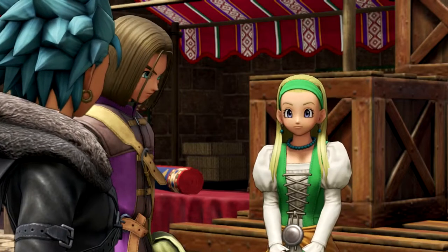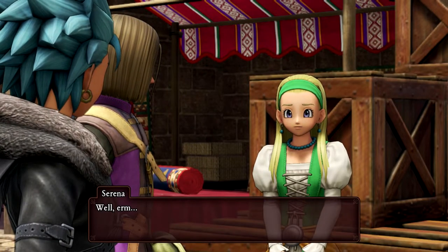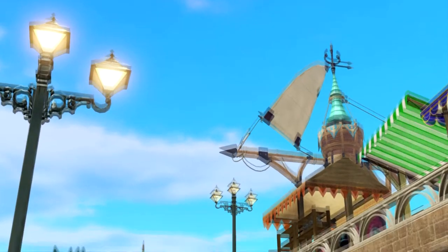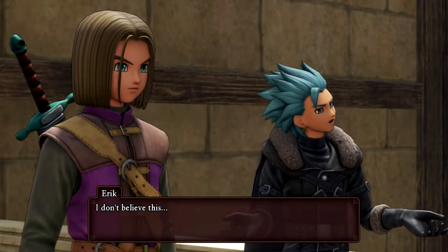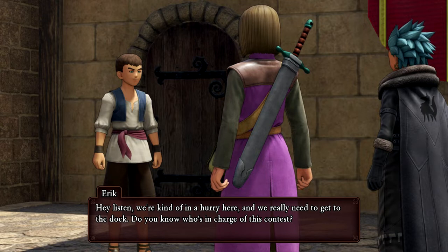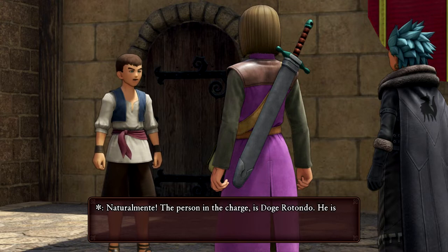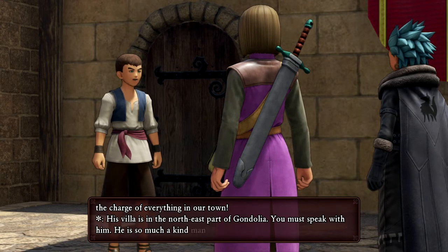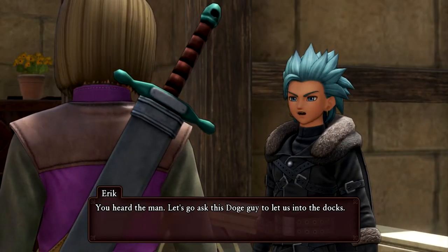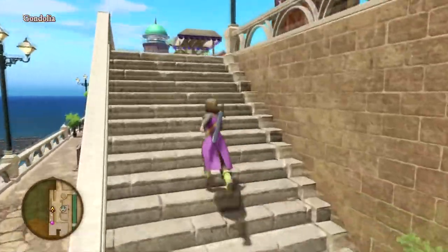'Seriously, we're not here on holiday — we're supposed to be looking for the rainbow. Right, Serena?' 'Well, we can't leave until the contest is over anyway.' They're going to be going shopping — look at Veronica skipping over! 'Listen, we're kind of in a hurry here and we really need to get to the...' 'Do you know who's in charge of this contest?' 'Naturalmente — the person in charge is Doge Rotondo. He is in charge of everything in our town. Doge, his villa is in the northeast part of Gondolia. You must speak with him. Molto gentile.'